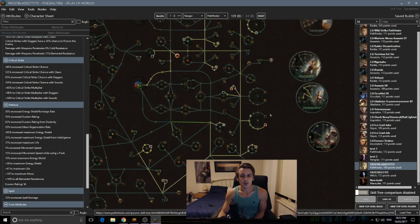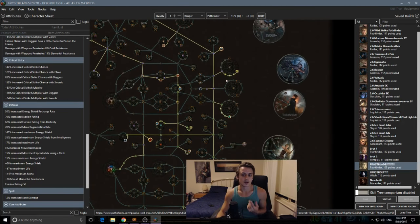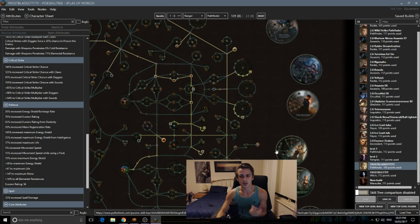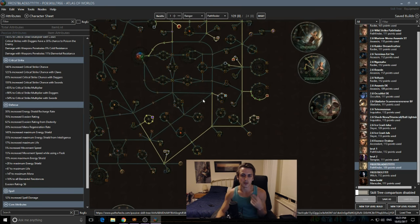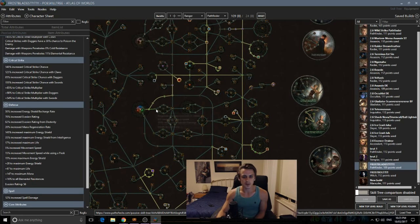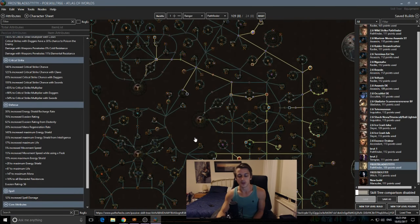As for the rest of the passive tree, don't take too much note of my current mock-up. It's designed around Varunastra, which scales general physical nodes — dagger and claw nodes — plus we scale crit, since crit doesn't care about melee versus projectile and works for everything. We take lots of crit and lots of physical nodes. Most importantly, we go for elemental damage nodes, cold damage nodes, and cold penetration. We try to avoid pure projectile damage nodes and pure melee damage nodes, since either only scales half of our skill.